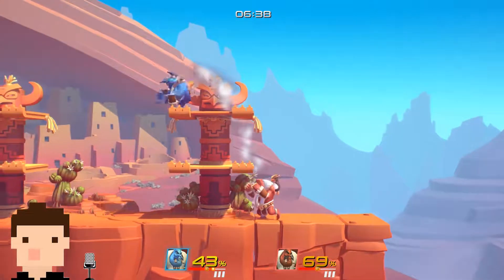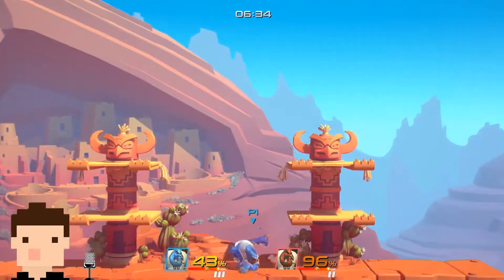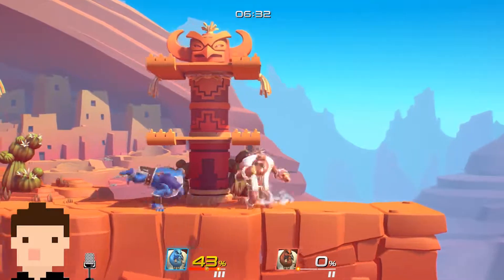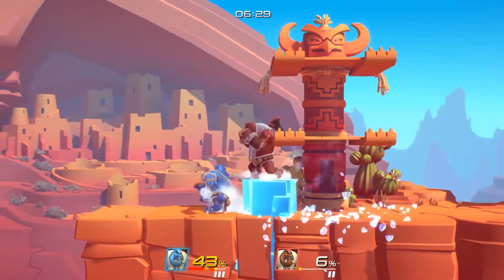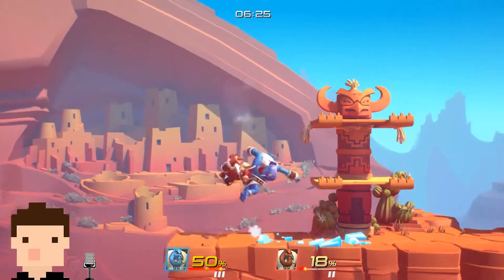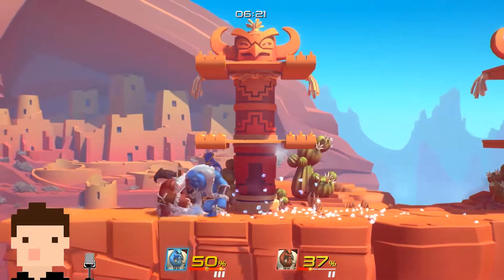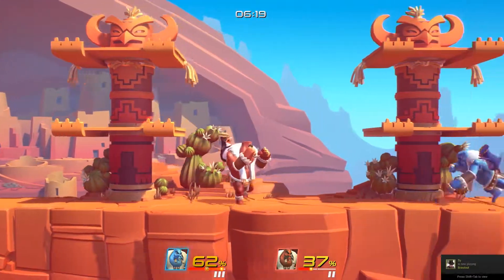Another mid-range percent combo is up tilt into down air into up tilt again, and at that point they're around 80-ish. You can do a double down tilt, get them in hit stun, and then easily follow up with the up air.